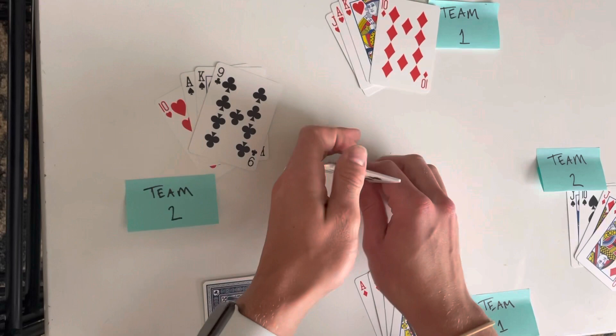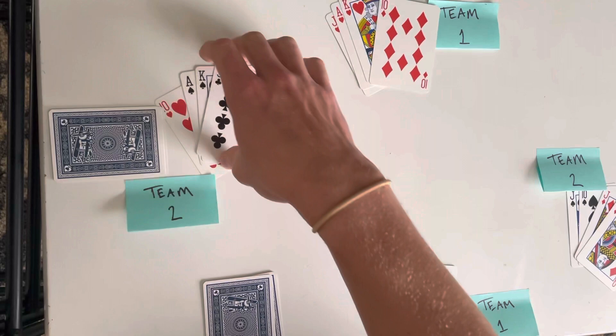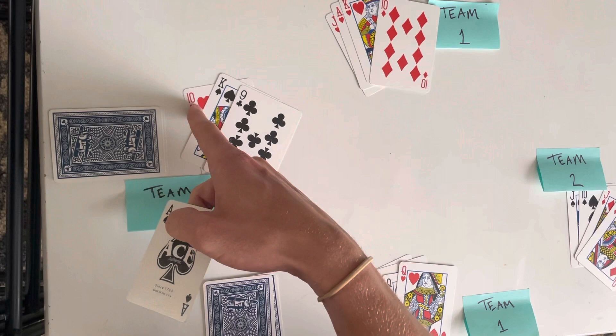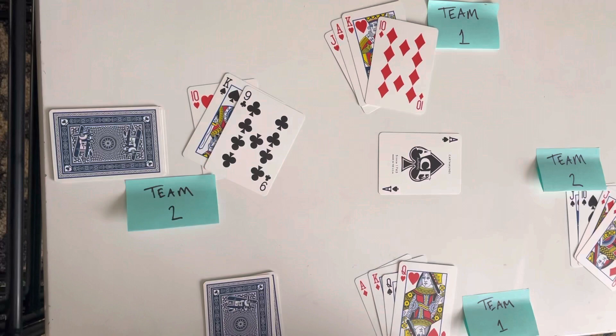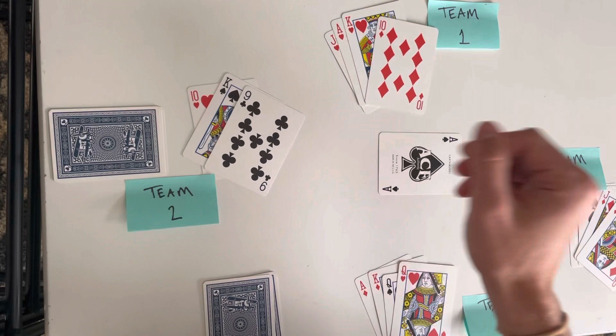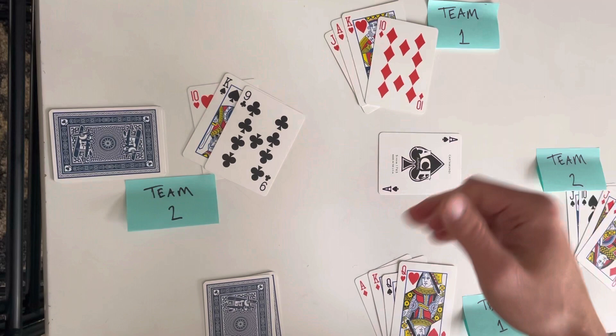Whoever lays the highest card wins the trick. If you win a trick, you get to lead the next trick. So we go back to that person, and they look at their hand and say, I don't have good trump so I'm not going to lead with that — it could get trumped easily. This is another high card so I'll lay it. Then it goes to team one — they don't have any spades. If you don't have the led suit, you can lay whatever you want — you can trump it if you have trump, or slough off something that's not valuable.